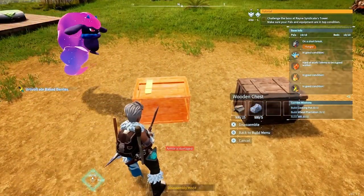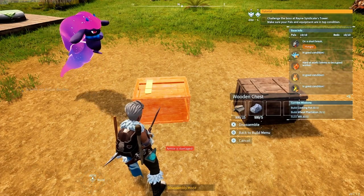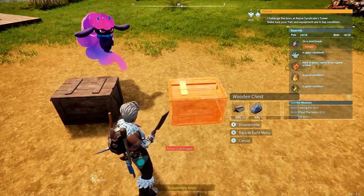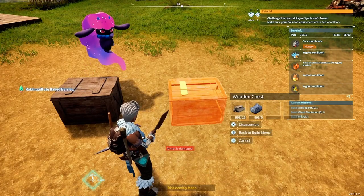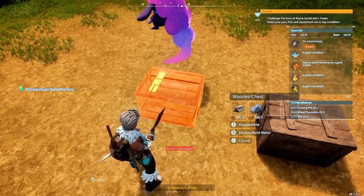So if you do it on this empty chest, it says you'll get that wood and that stone back. You do it, it breaks it down instantly and you get your materials. It says the same thing for the one that has stuff in it, but you'll see what happens to those items.